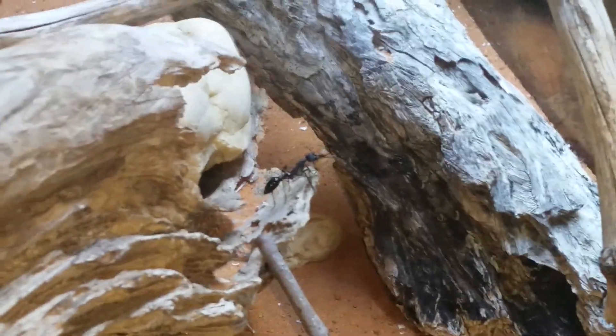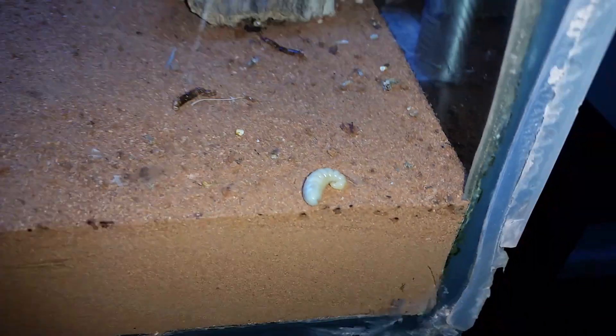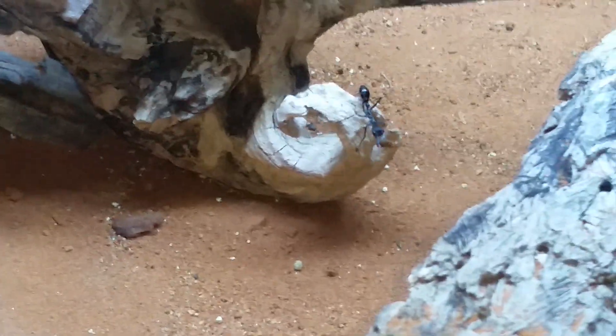These two larvae down here are actually mine — they haven't been rejected, they're my larvae that were already existing in here. I'm really hoping they're about to go to the pupae stage, as they're pretty decent size. It is a little bit troubling that they've put them over here near the rubbish pile. I really hope they haven't been abandoned or something's wrong with them — we'll check on them in another day.